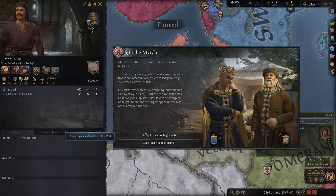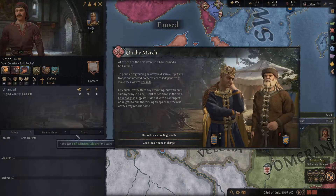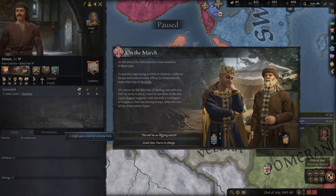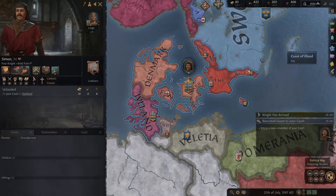This will be an exciting choice — I may gain a martial lifestyle perk. Or there's the 'good idea, you're in charge' option. That gives me a supply duration increase basically. I don't think I got the perk. Too bad — supply is nice but probably not as good.